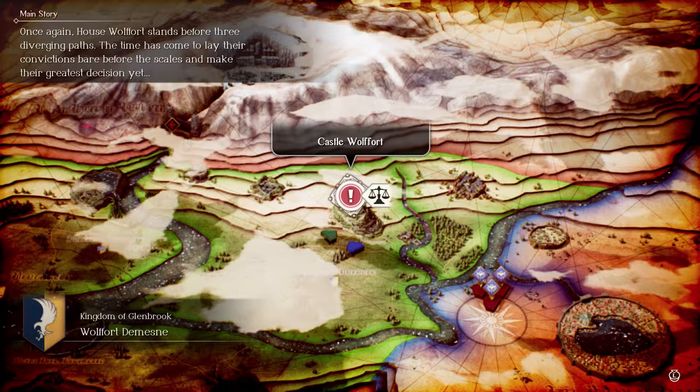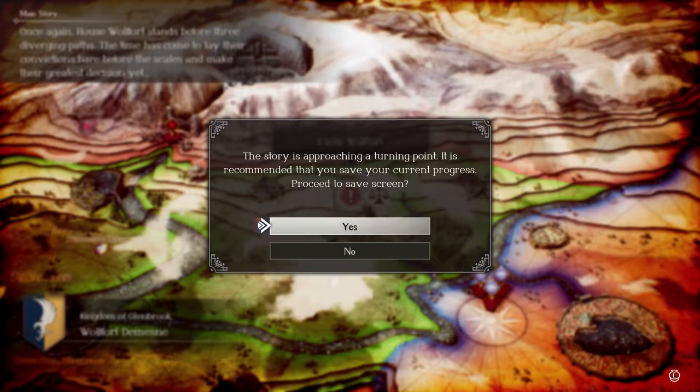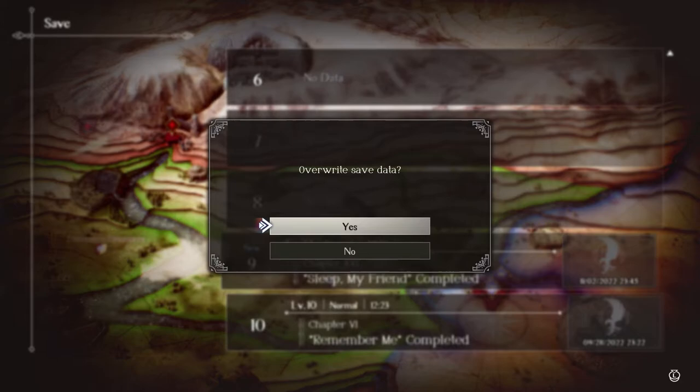We're approaching a turning point — the game is recognizing that we should save our current progress, so let's go ahead and save it. This Scales of Conviction is going to be a doozy of a decision: side with Esfrost, side with Hyzant, or run away.